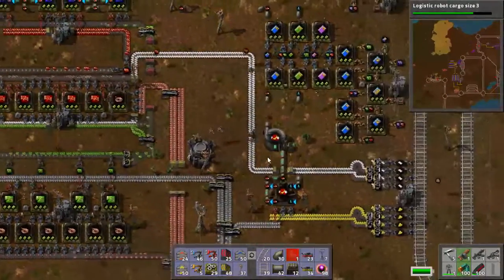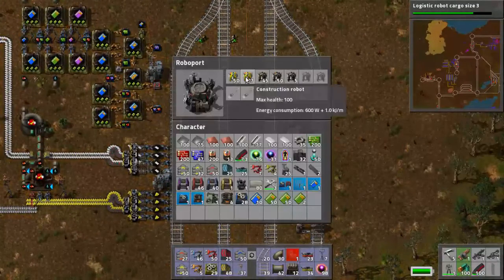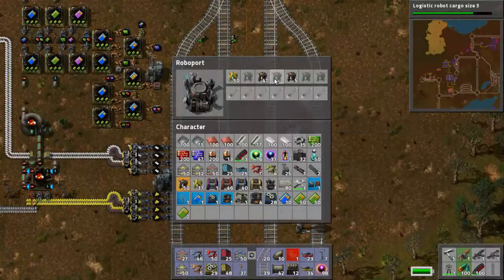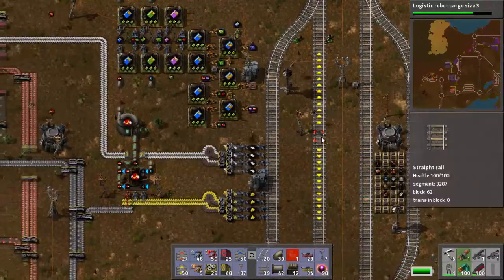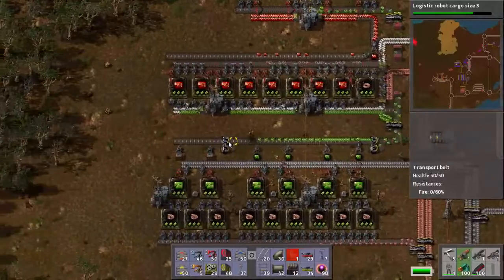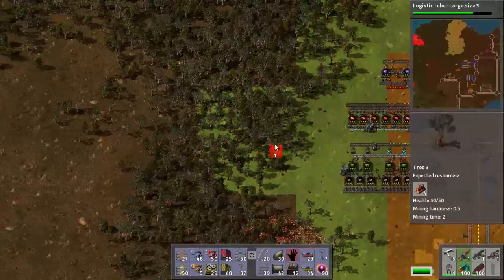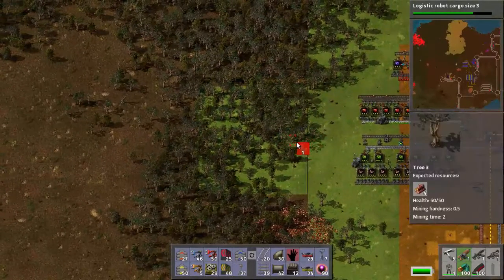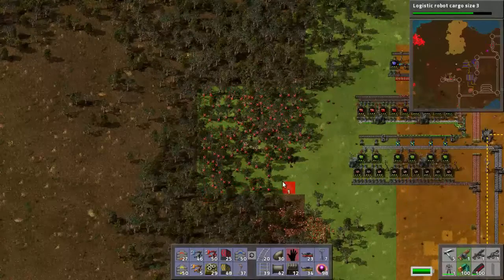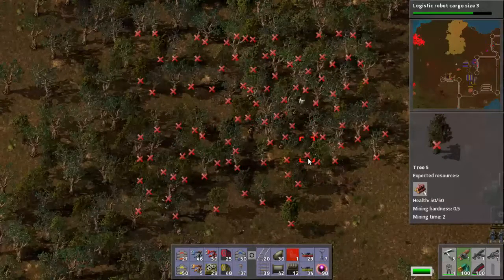Any construction robots hanging out here? No? That's fine. Any construction robots hanging out over here? Yep, here — I want all those, those are my robots now. I might as well have these too. So with these robots and a personal RoboPort, what I can now do is tell it to clear this forest that I'm in. You can see I've got my own personal area. Clear all this, please. My robots are gonna go out and they're gonna use me as a RoboPort. It's a beautiful thing.